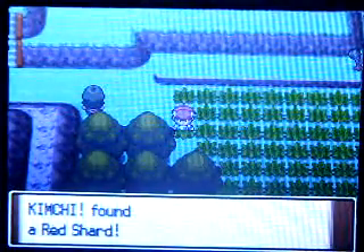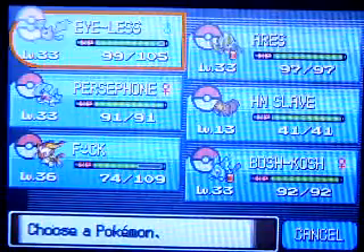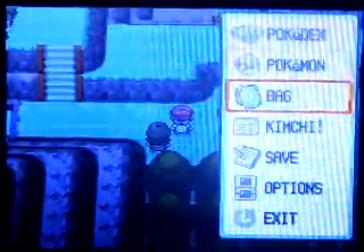Let's go around here — an item! Nice, a Red Shard, cool. We still have Defog active, that's good. I guess we're done with the north side — that was quick. Oh wait, what's over there? We'll check that out later. This has been a good episode so far.